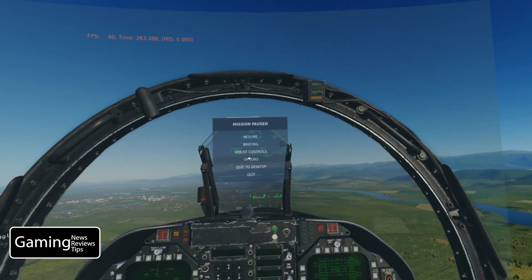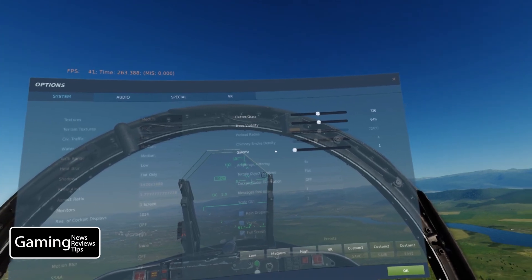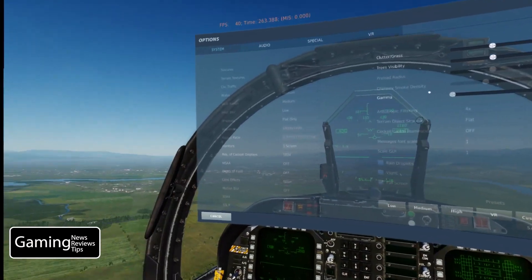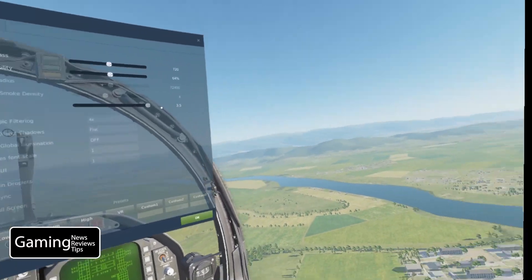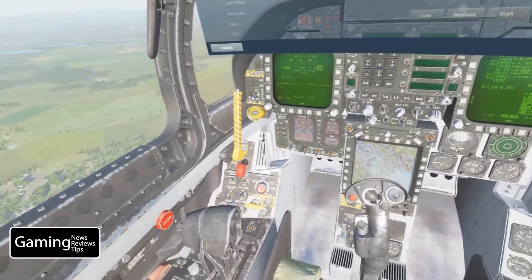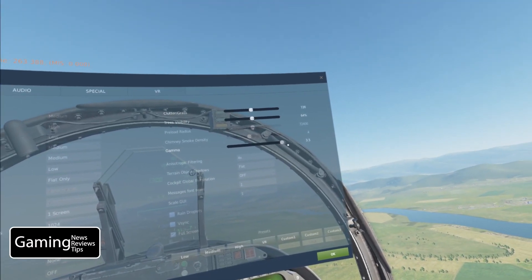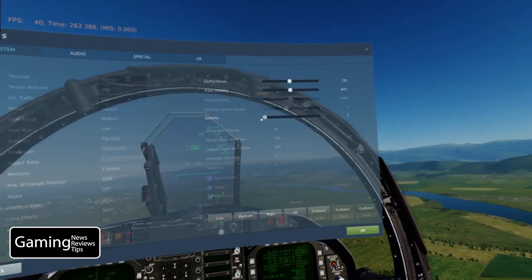Here we are in the air — I've just hit the pause button and brought up the graphics option screen. You can see gamma is here. I had it set at 1 and now I've moved it to 3.5. What you can see is it really just changes the brightness of your screen. 3.5 makes it very bright and 1 makes it quite dark, and that changes all of the brightness both outside and inside of the cockpit.